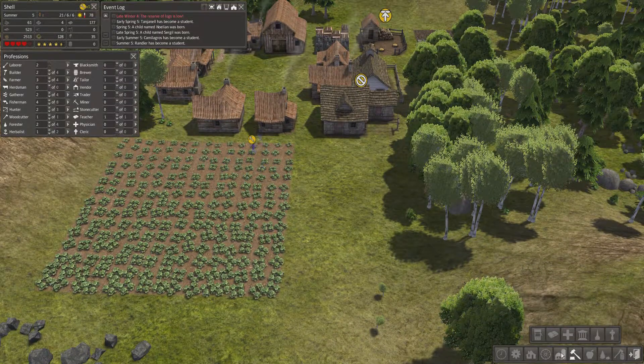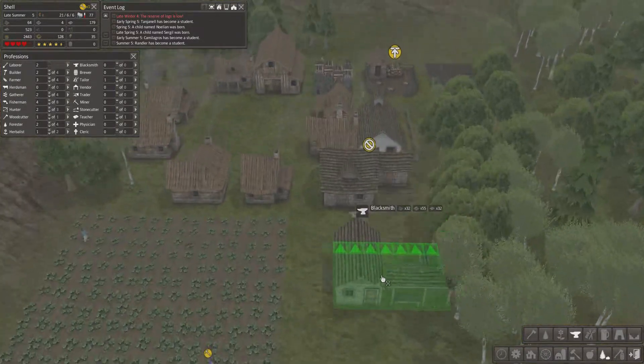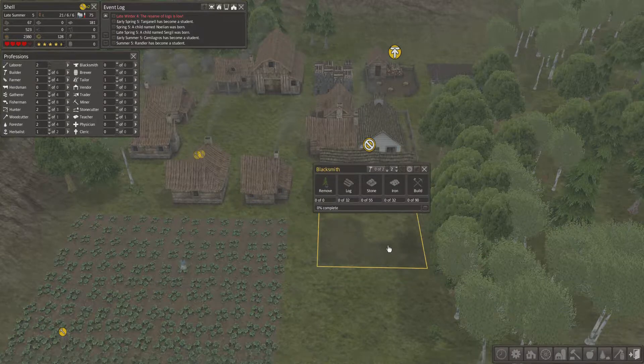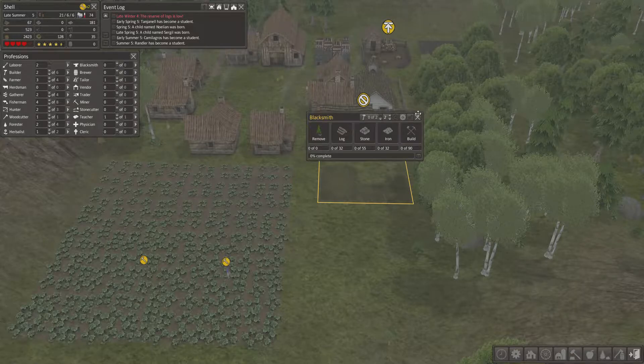Let's get one built. Where is it? Blacksmith, blacksmith, blacksmith. There you are — we'll build that opposite the tailor. There we go. Didn't even check the requirements for it — I just built it. So I hope that will get built pretty quickly.